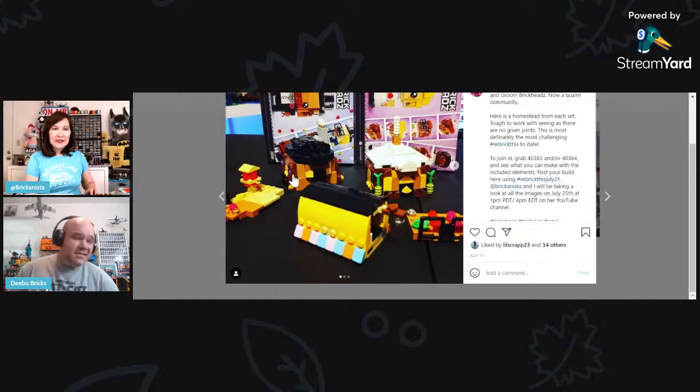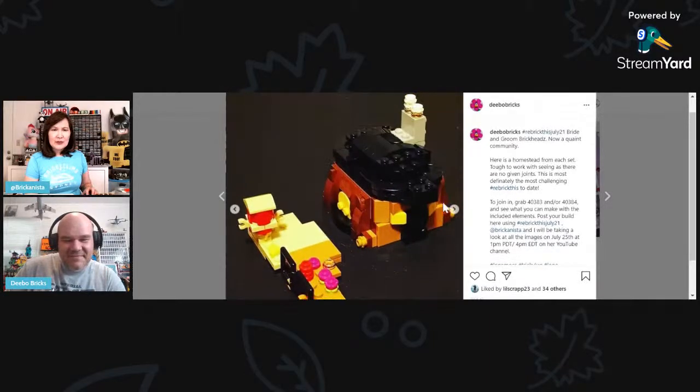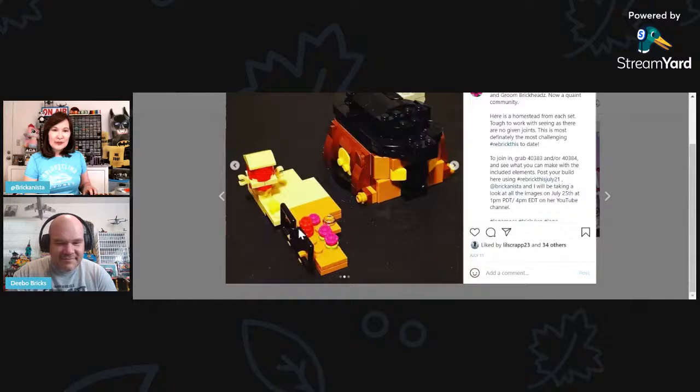He also made a little birdhouse on the left, trying to mirror what was going on in the other one. He had all these extra pieces and tried to figure out how they'd work into the scene. You can see the front of the house with the little chimney stacks — such good attention to detail. And here's the flower bed, using those glasses as a little fence.